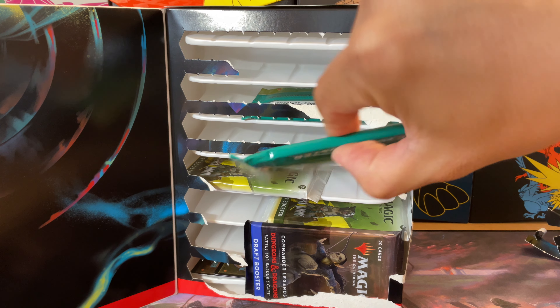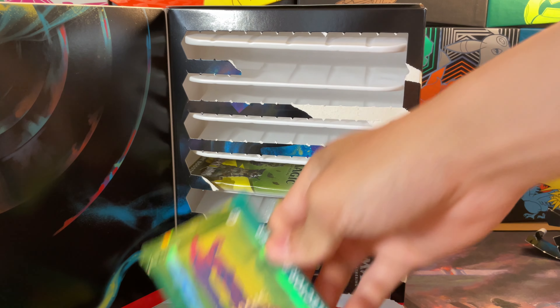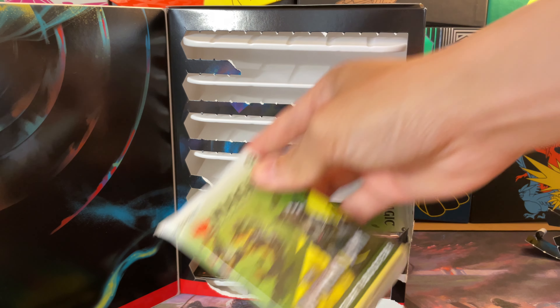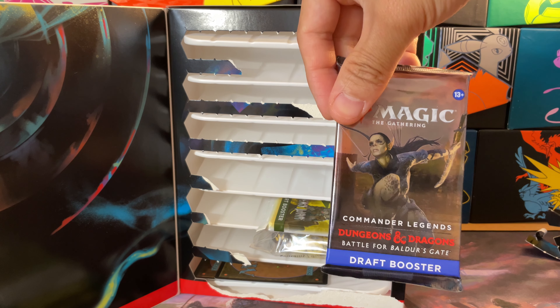We're going to open this and see what's inside. Oh, that's cool — inside we have slots: one, two, three, four, five, six, seven slots for the five booster packs. I guess we open it from the slots here, let's see how this works.